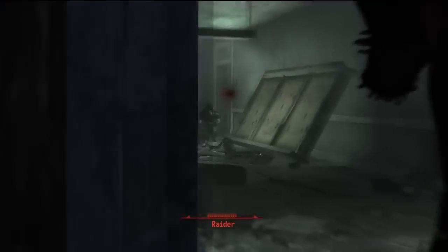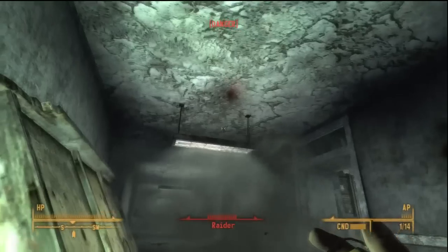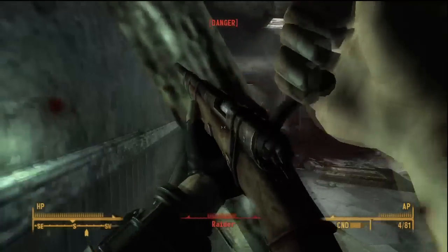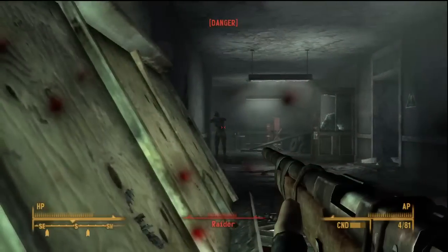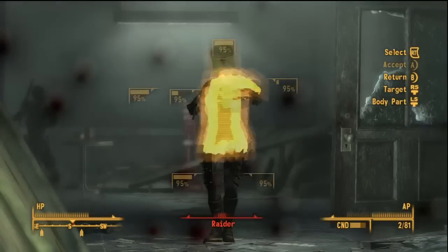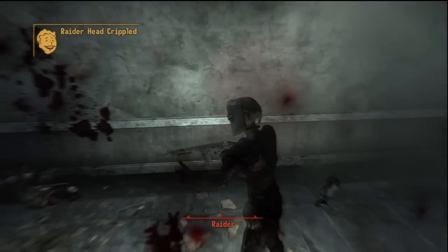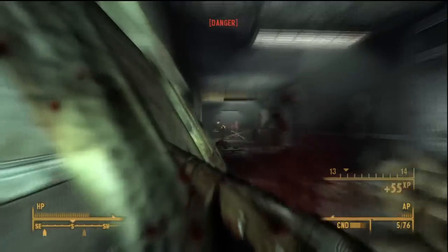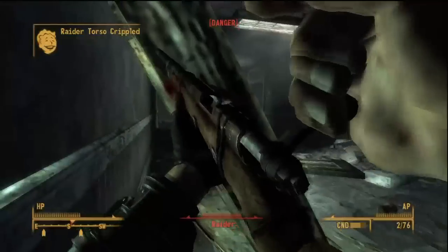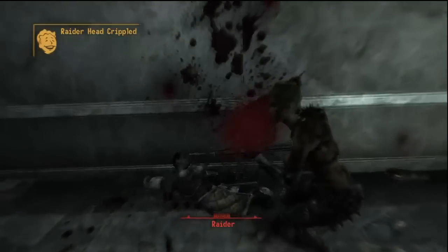You can just let them come to you if you want. Matter of fact, that's probably the easiest thing to do. Once you work on these raiders, there's not much left — just a turret and another room with a bunch of these guys in it.